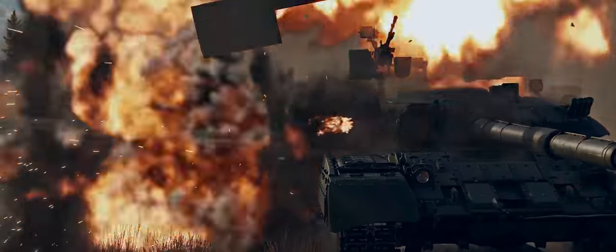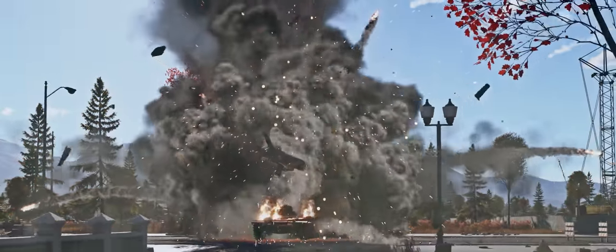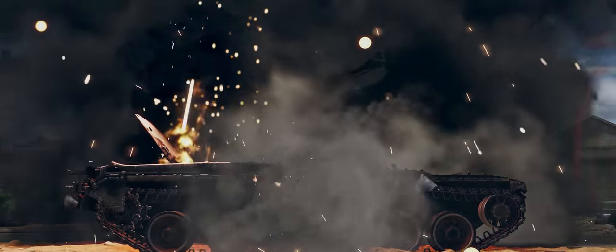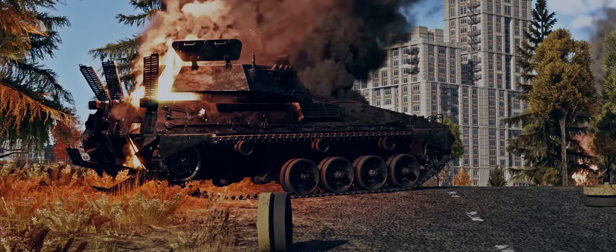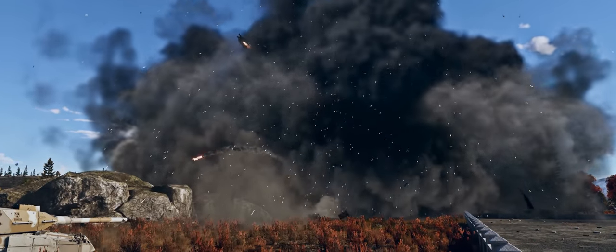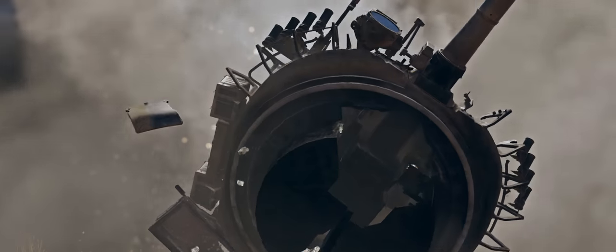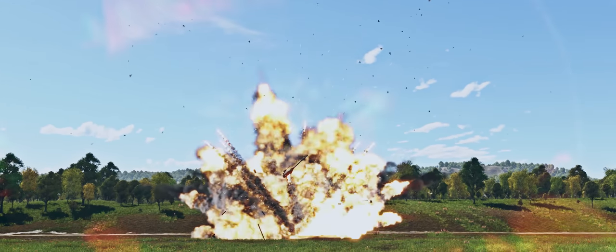Now here come the new visuals. Ground vehicle destruction effects have achieved an entirely new level. Tank explosions are now unique. For instance, you can see the burning road wheels fly away, skip, and roll around the landscape, leaving smoldering trails. Should a full ammo rack detonation occur, even finding the tank would become a non-trivial task. The only clues would be its blown-up turret, a hole in the ground, and some scattered metal pieces.